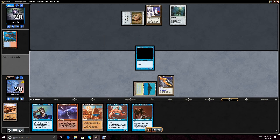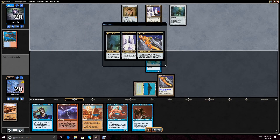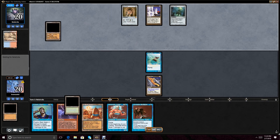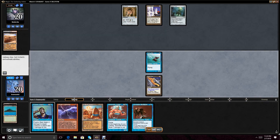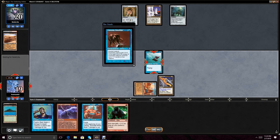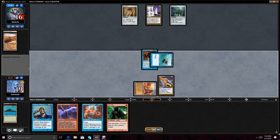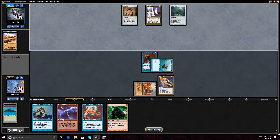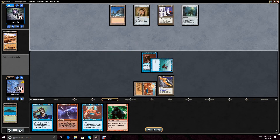We Strip Mine the opponent, play our Flying Men, and pass it back. Opponent is out of Ivory Tower range at this point — not that it would matter, because Black Vise and Ivory Tower kind of balance out. Opponent has their own Strip Mine, which stinks. We go ahead and see if there's a Swords to Plowshares in our opponent's hand. I think that's the right play there. We could have played Kird Ape instead, but I have a strong suspicion that our opponent is not on Swords to Plowshares at this point.